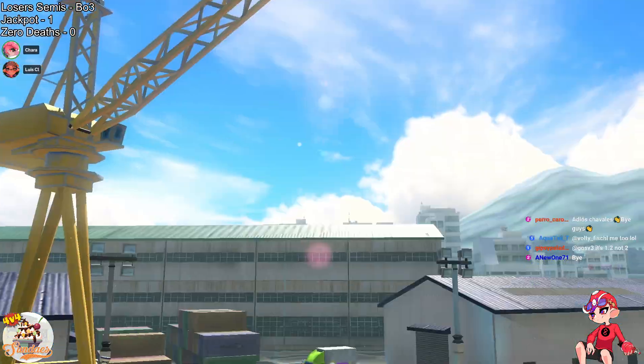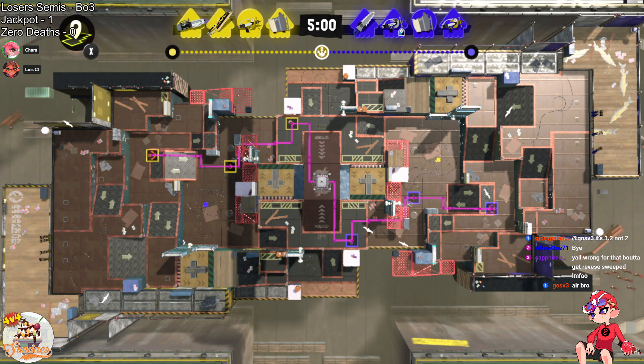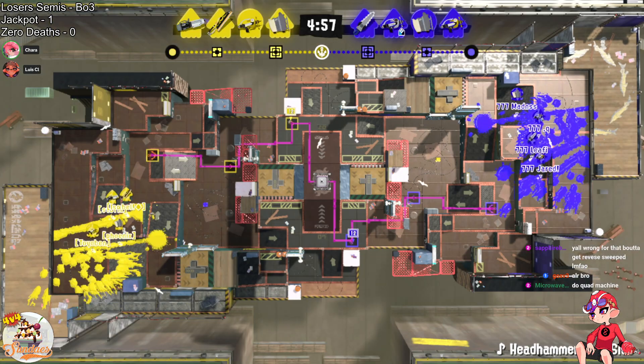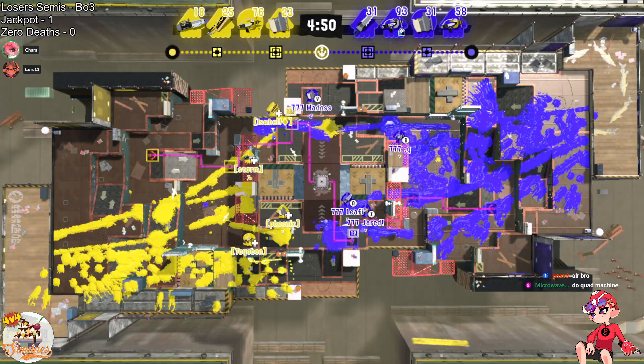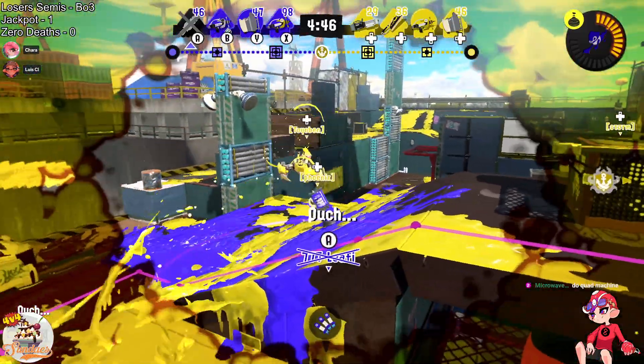Not seeing any changes from the side of Zero Deaths. Jackpot, on the other hand, going to switch off the Tri-slosher and go to the sword. Leafy has been working on playing that sword for a while — that's what she wants to use with their team. And I think this is the first tournament where you've seen them pick it very consistently throughout. It's very cool to see more dedicated sword players coming out here.